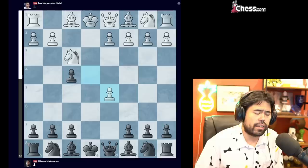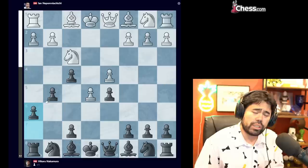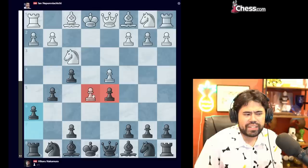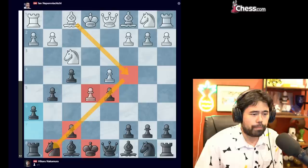Jan decides to take on D5. It's worth noting that if white tries to play E5, building the big center, after G5, if white plays D4, there's G4 which is very strong. Even a simple move like H6 shows the big difference: with pawns on D5 and E5, white cannot put the bishop on C4, targeting the long diagonal toward the pawn on F7 and the knight on G8.